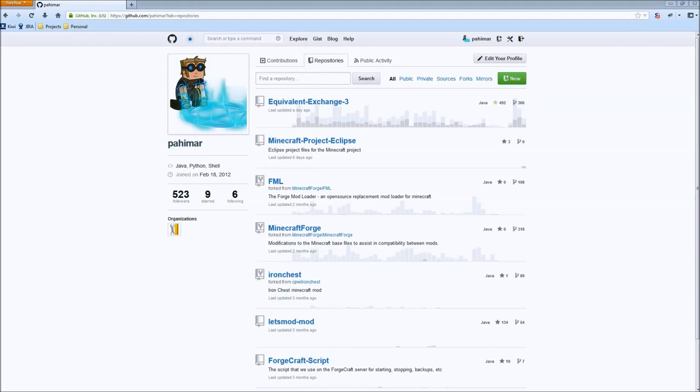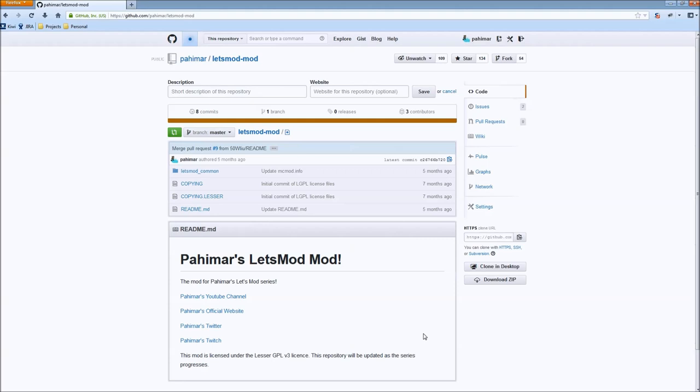For people who don't know, I am on GitHub — it's github.com/pahamar. You'll be able to find the Let's Mod project there. So right now it really doesn't have anything in it, and we're gonna make some changes to that today. If you're interested in cloning it for yourselves, the URL is in GitHub, always in the bottom right corner of the page. I thought we'd start from scratch again, because I got some good feedback from my DevEnvironment 3.0 video for Minecraft 1.6, and I think I've simplified it a little bit further.